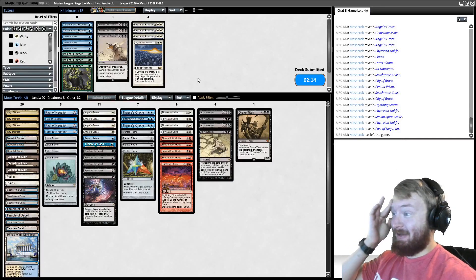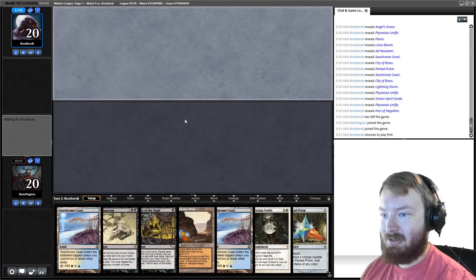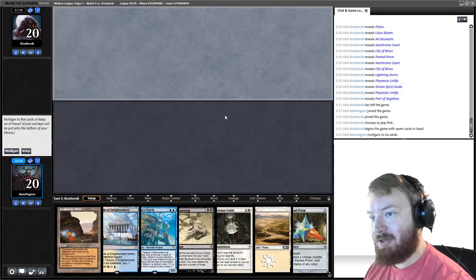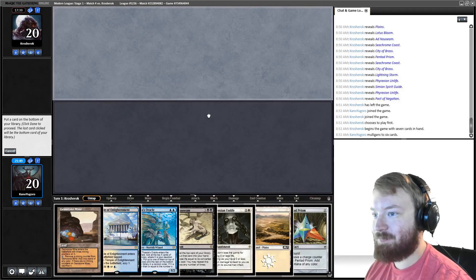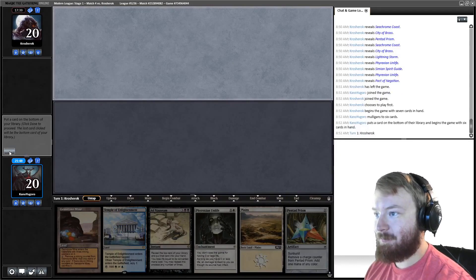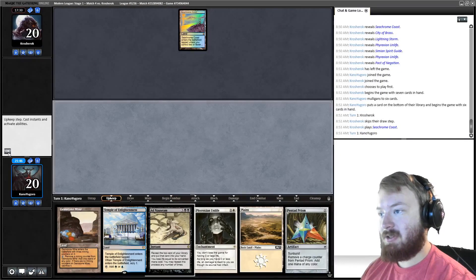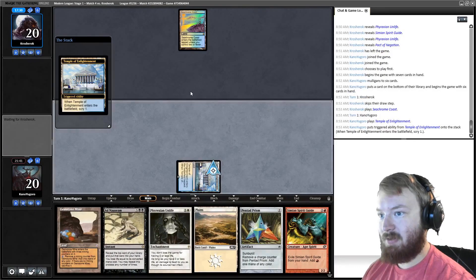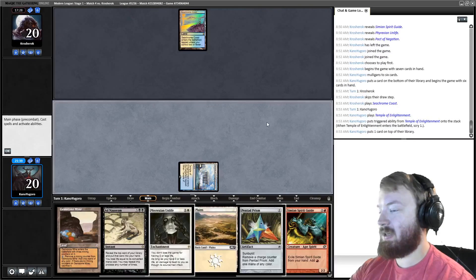That's exactly what happened — opponent exiled 32 cards. Grave Titan in, Pact of Negation in, Thoughtseize in, three cantrips out. Run it back. If I could beat Ad Nauseam twice in the same league with Ad Nauseam, I'd be pretty thrilled. We mulligan for Angel's Grace or protection. Opponent starts Seachrome Coast. We get a Spirit Guide. Temple of Enlightenment, tapped, Angel's Grace to the top.